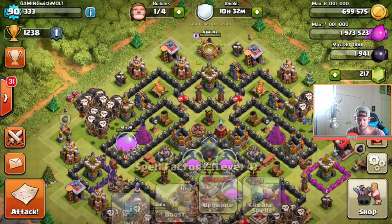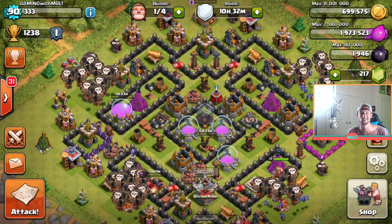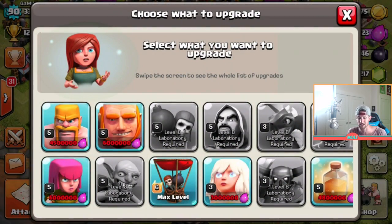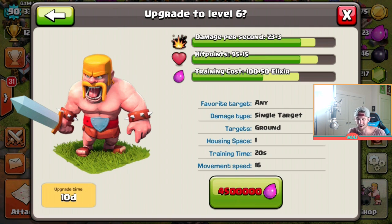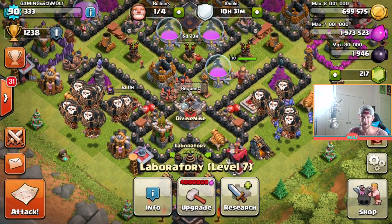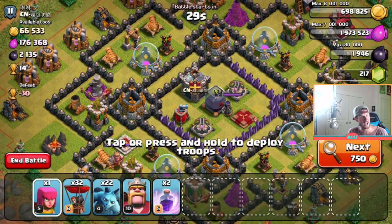We've got two max rage spells to go in, we'll go ahead and attack, see what we can do — hopefully we can get ourselves a little bit more elixir. What do we want to research next guys? Why don't y'all go ahead and comment — some of y'all were saying archers because I do barch a lot, so maybe I'll do archers, but that's six million. We could do barbarians — they're gonna get three more damage and 15 more hit points, which is awesome. We should probably go with the barbarians, but it's up to you guys, go ahead vote down below. Let's go ahead and attack.